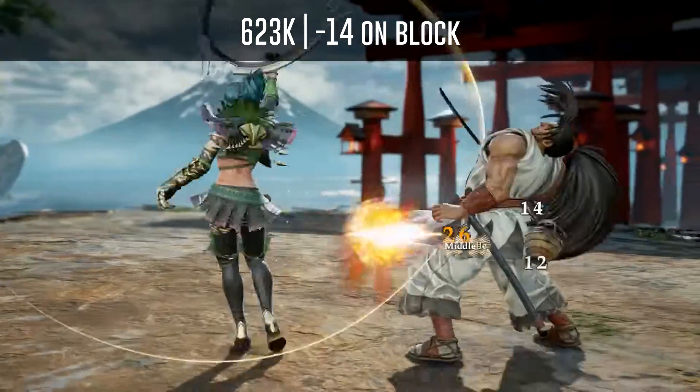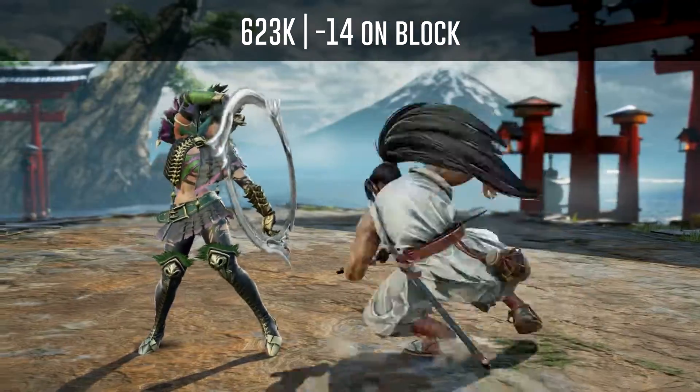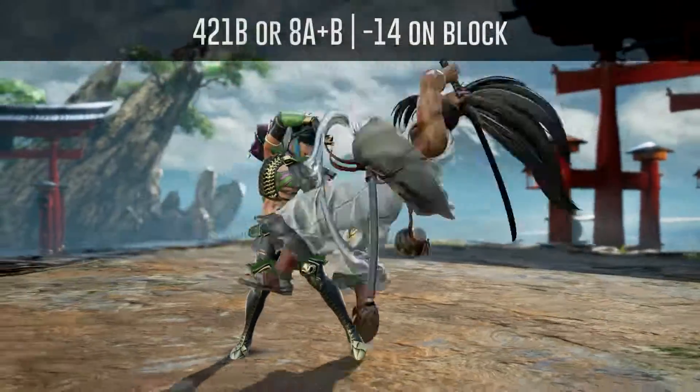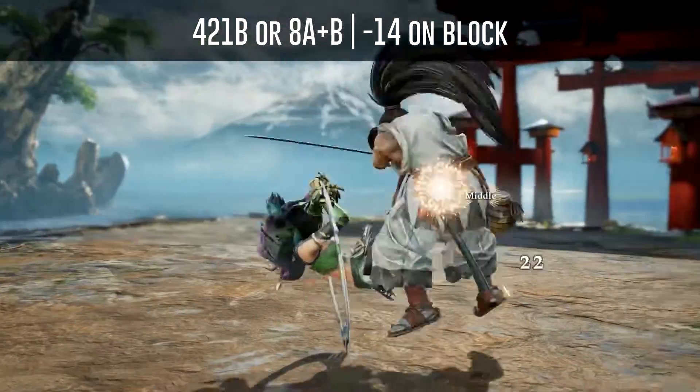Haomaru's 623K is minus 14 on block but becomes safer the further away he is when performing it. It also has a follow-up in soul charge, max rage, and rage explosion. His 421B or 8A+B is minus 14 on block and will leave you in crouch.